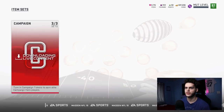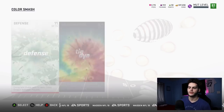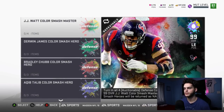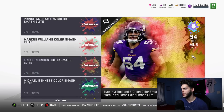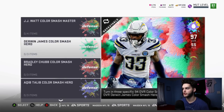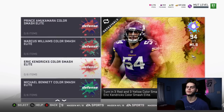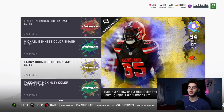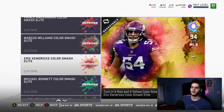Before I do packs, let's look at the sets. We got the Color Smash defense and the tie-dye master. For the defense, we got JJ Watt Color Smash master — he's the top card. We also got Derwin James, Bradley Chubb, Aqib Talib, Miles Jack, Prince Amukamara, Marcus Williams, Eric Kendricks, Michael Bennett, Larry Ogunjobi, and Takkarist McKinley.